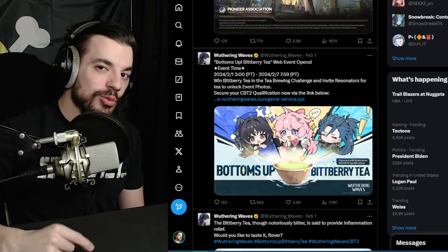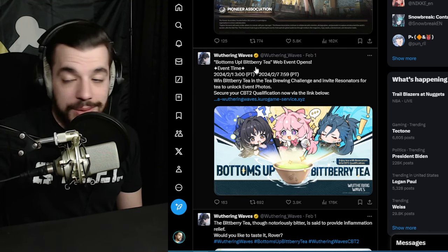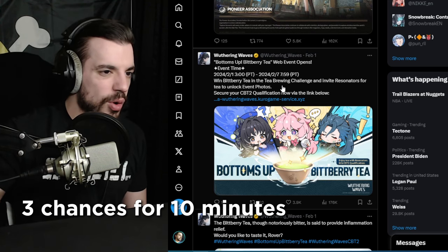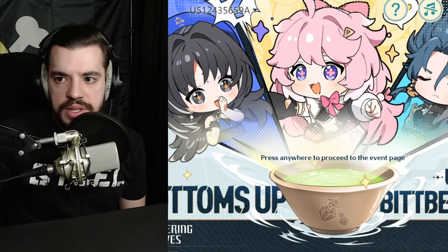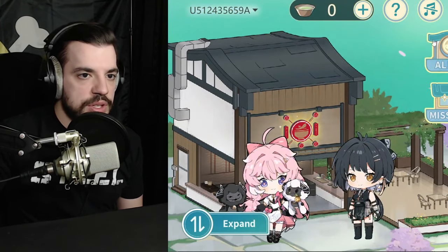The second way to get rolls into the beta is with the Bottoms Up Bitberry Tea web event. It doesn't take very long — about 10 minutes or so — and you get 3 extra chances, bringing you to a total of 10. You go to this website right here, and basically it's like cookie clicker. Enjoy tea with resonators with CBT2 qualifications.